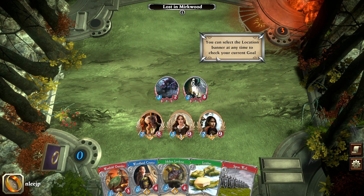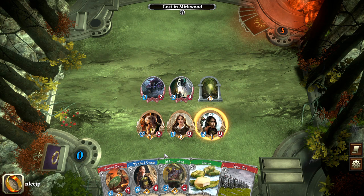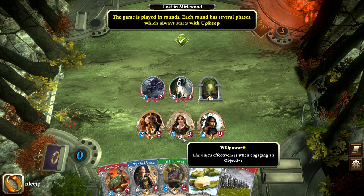This door here is the objective. What you need to do is resolve it by getting your characters to spend what they call progress, or apply progress, to advance in your quest. On these characters you can see stats — the middle icon, which is supposed to represent a book, is the progress stat. By using that progress you can fulfill the requirement, which in this case is 10, and once it clears you move on to the next part of the quest.